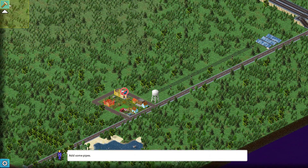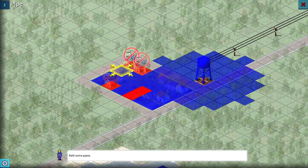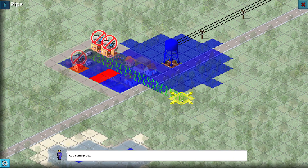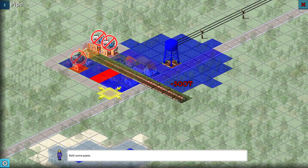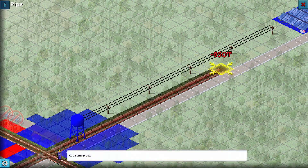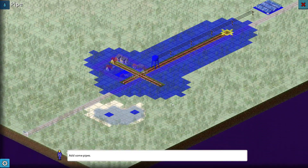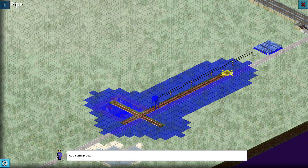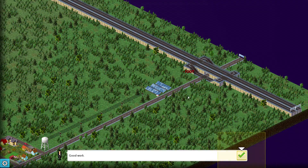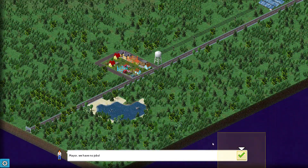I think that's a garbage issue. Let's add some pipes — okay, that's cool. They're making us overshoot quite a bit, but that worked. We're adding a big strip. Good work — thank you! Then we get a notification: Mayor, we have no jobs. We need to look into the demand overview.